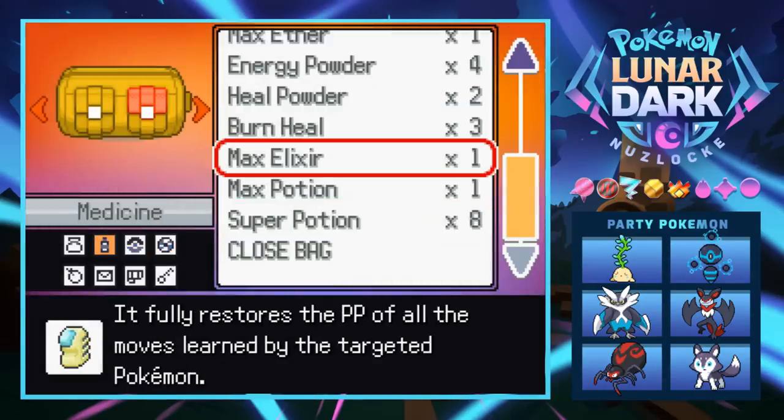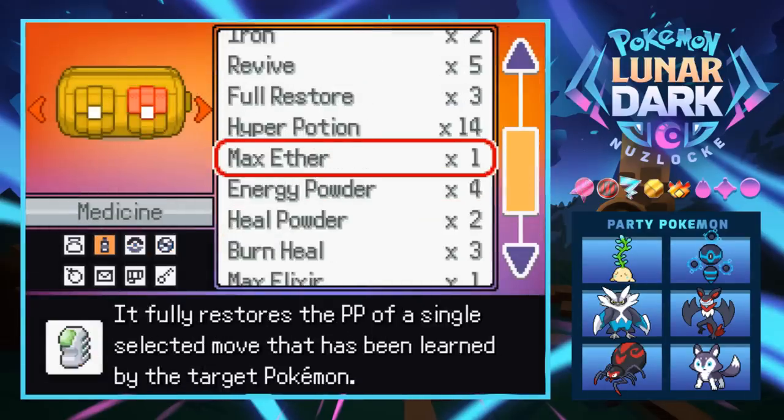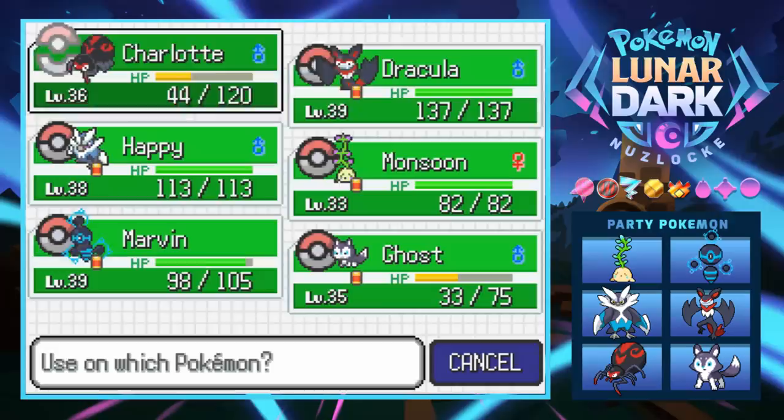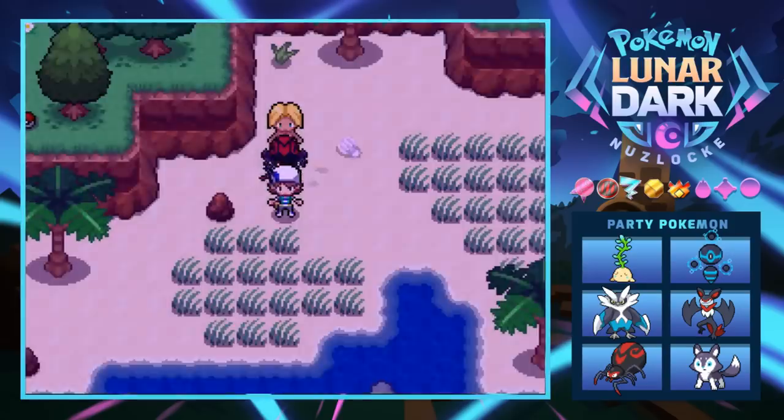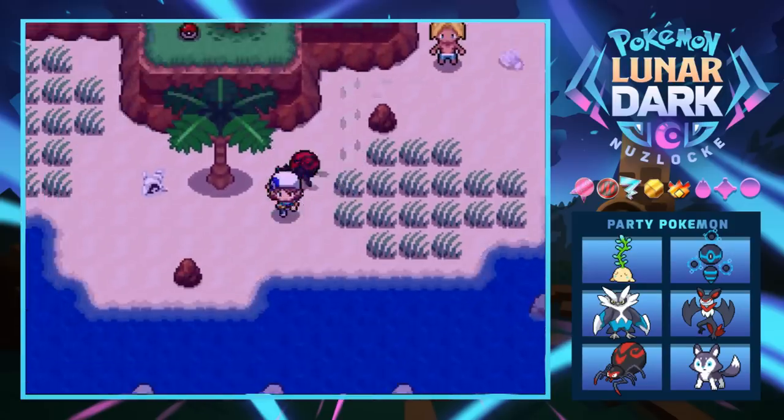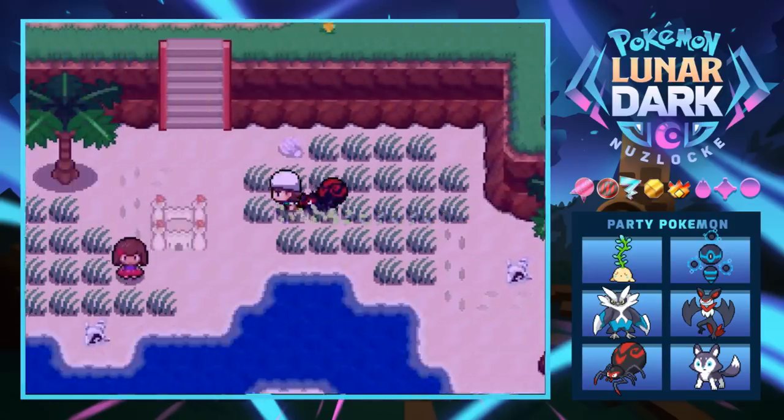We took some damage and got some critical hits, but luckily didn't get hit five times from Rock Blast. We get back to full with a potion and continue. I don't really know where we're going but it looks like we can go up that way.